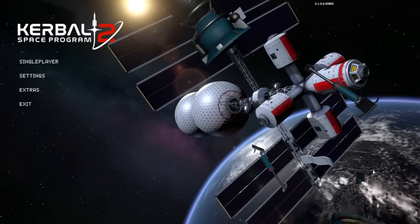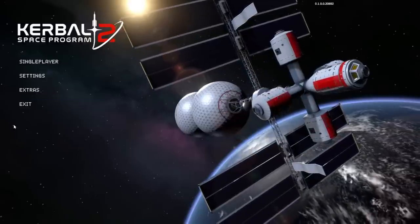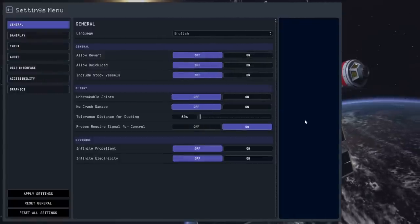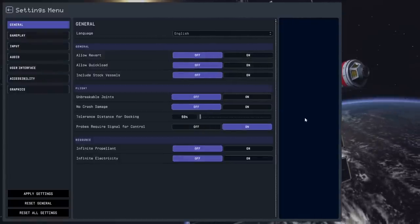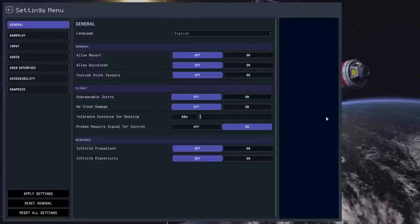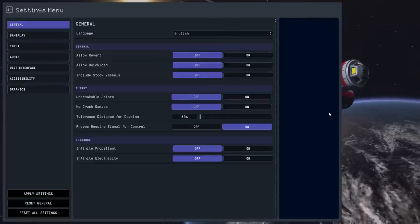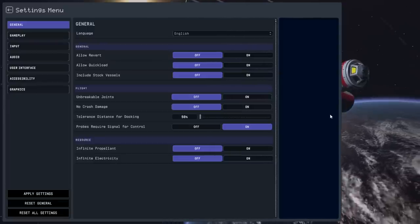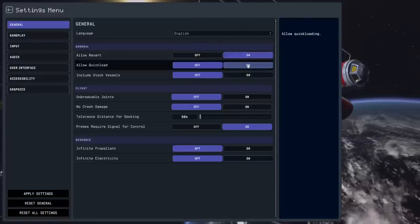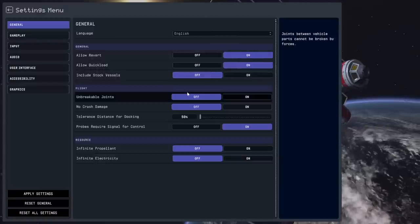I just came off of a 4-hour live stream where I tried out the game, and I'll tell you how that went as we go along. But let's start with the settings first. I have an i5-12600K processor running at maximum at 4.9 GHz, an RTX 2070, and also 64 GB of RAM because of KSP1 and all the mods I run. I'll probably allow revert and quick load, but maybe we'll leave off the stock vessels for now.